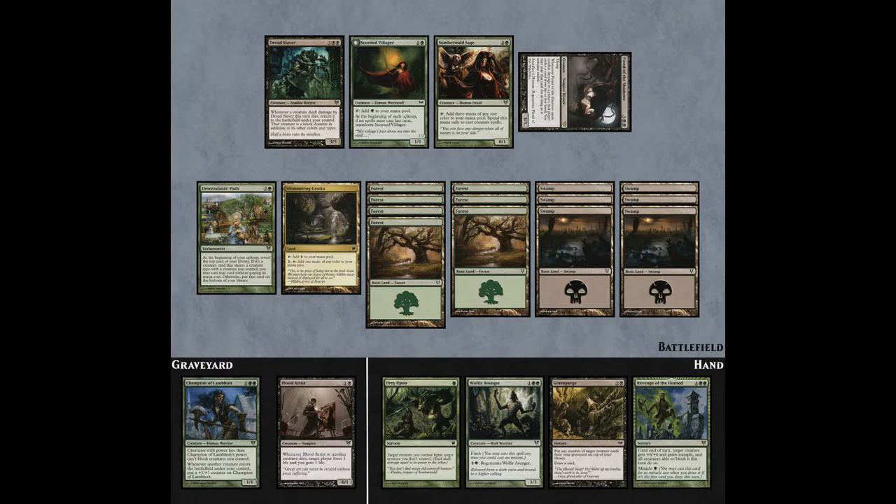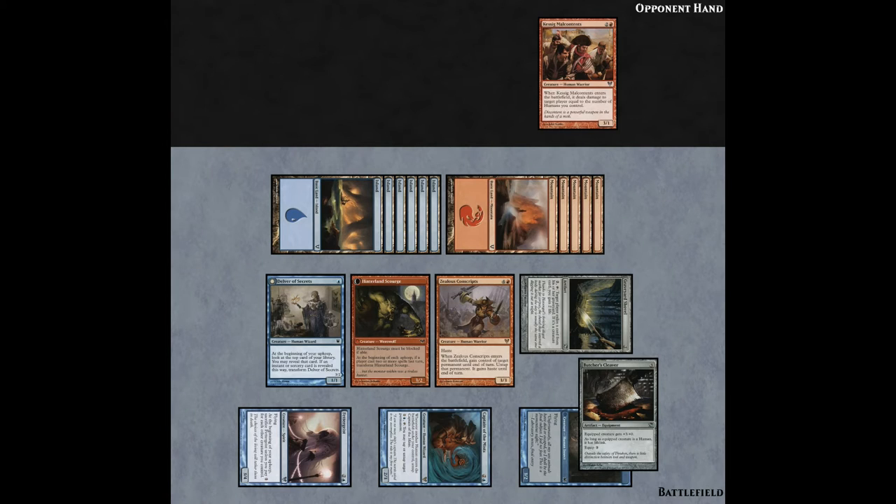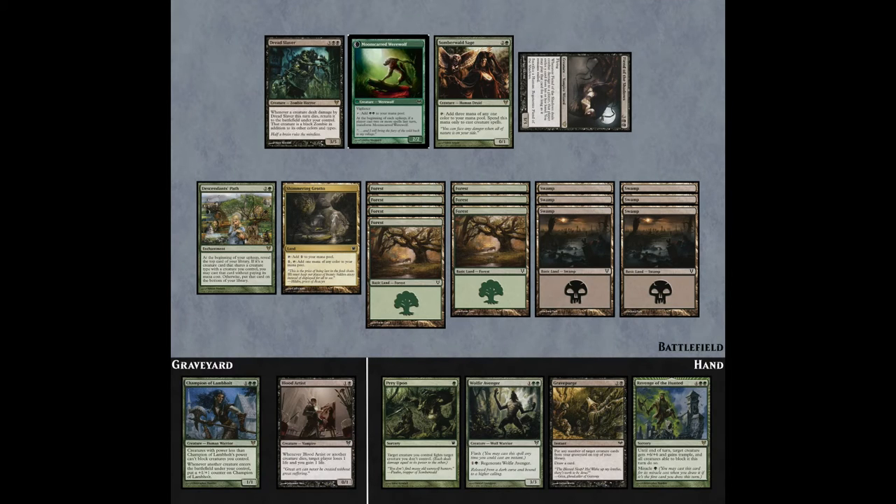But assuming no blockers, we have three from the Dreadslaver and two from the Scorned Villager that's about to transform. Five is not enough — our opponent's at 24, so 24 minus five, we have 19 points to make up. Don't worry, we can certainly do that. In fact, I'm going to show you that there's actually more than one way to solve this one.